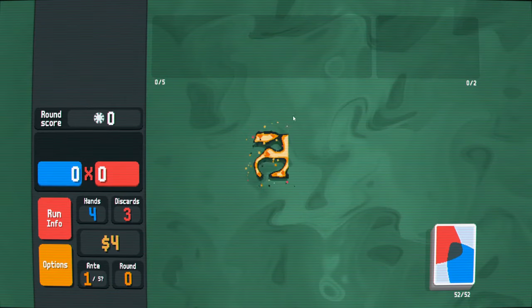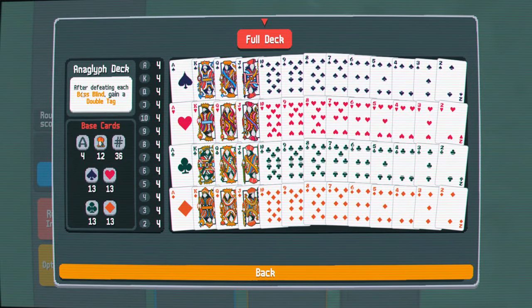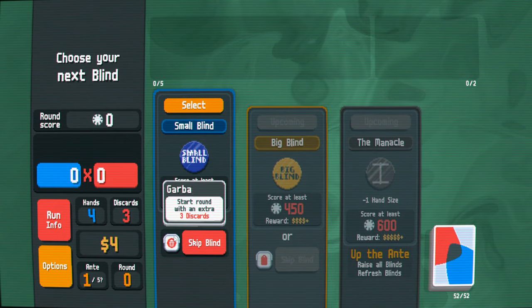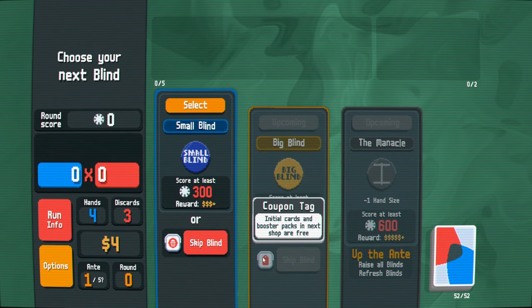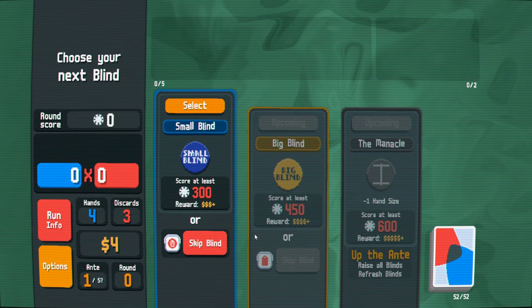So today we're going to try out the Anaglyph deck, and with this one what you get is: after defeating each boss blind, gain a double tag. These are the tags and stuff - initial cards and booster packs at next shop are free. That seems really good.